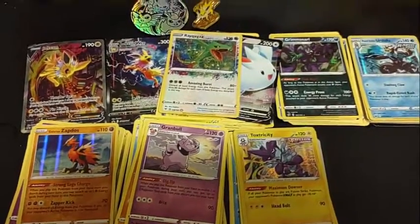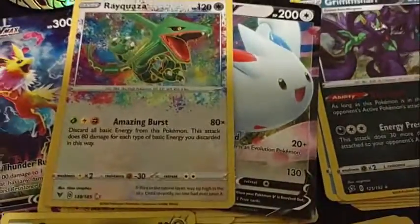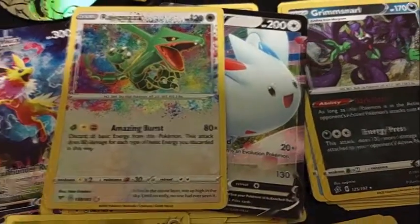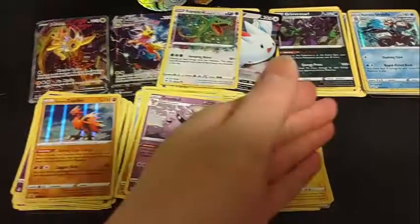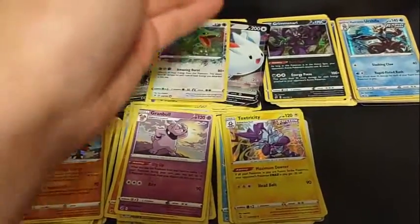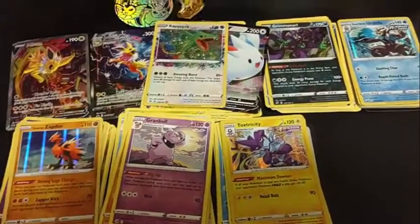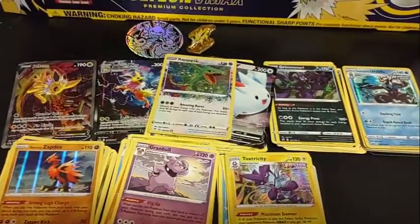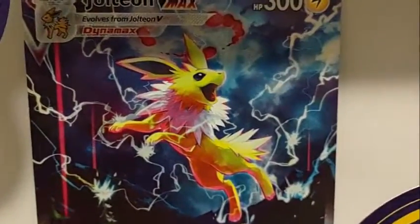Alright, so here are the pulls. Not that bad - we got this actual amazing rare and a Toxicity. So yeah, we got hollow, hollow, hollow, hollow, ultra rare, amazing rare, and a non-hollow, but this makes up for it. Thank you guys for watching my video. I hope you'll like, subscribe, and leave a comment for any suggestions. I will see you guys next time.